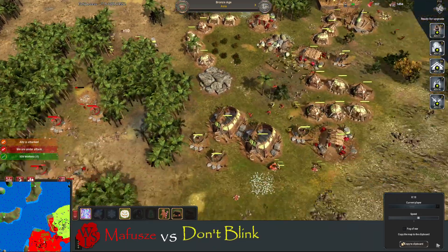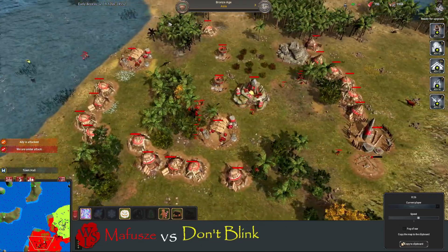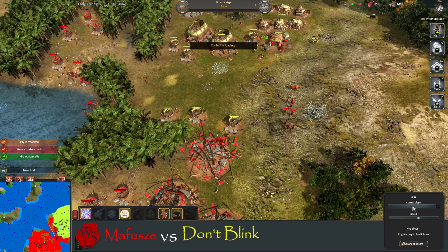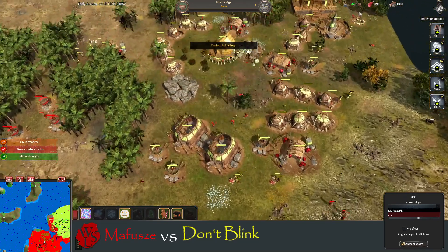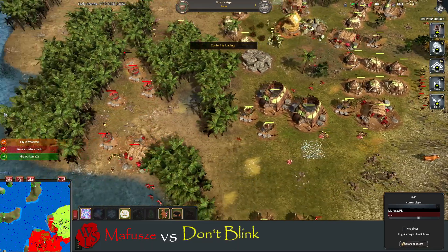Mafusha switched to slingers but it's not enough DPS to stop the warriors from taking down the pits. Three pits down. Is he still stone age? He is — so he can get some more pits up and running. Beautiful eco there for Don't Blink at the moment, got a decent amount of wood — he can upgrade all his houses.